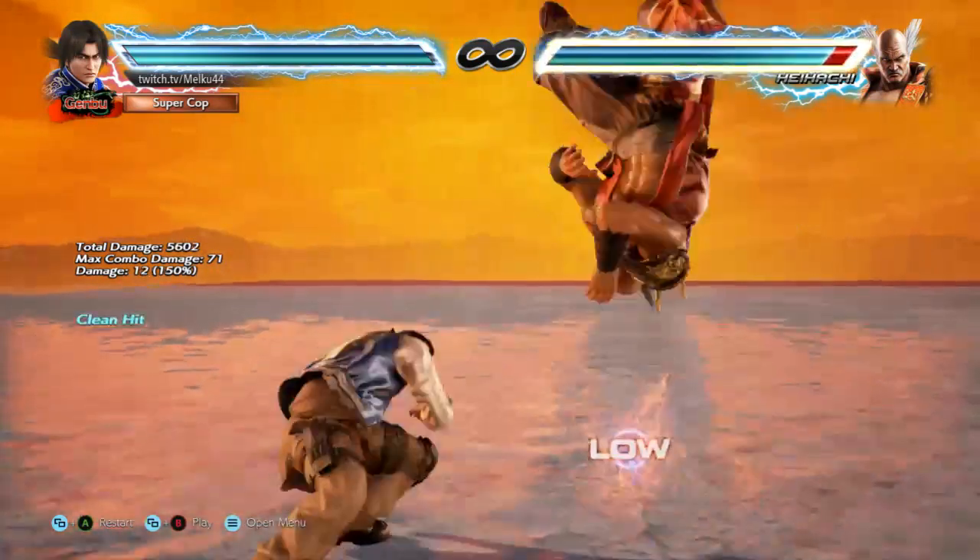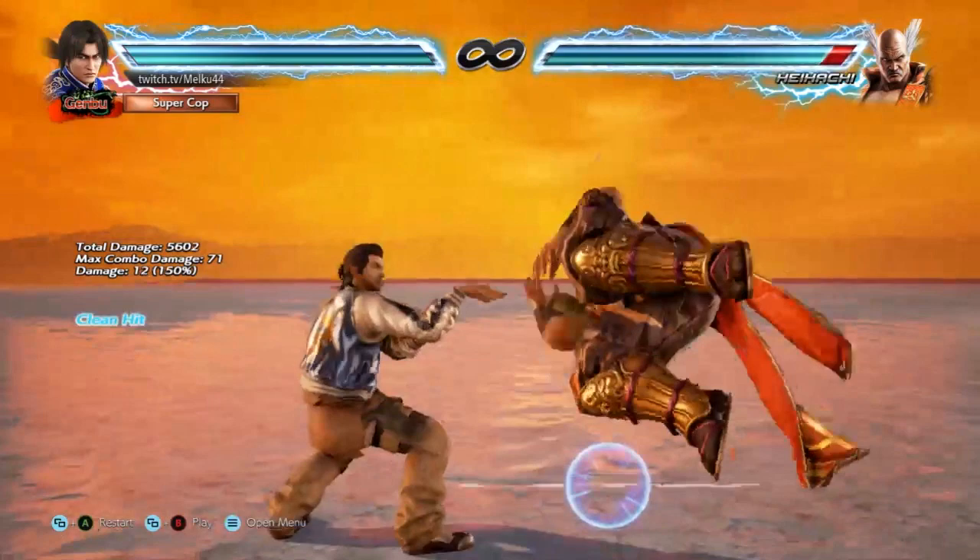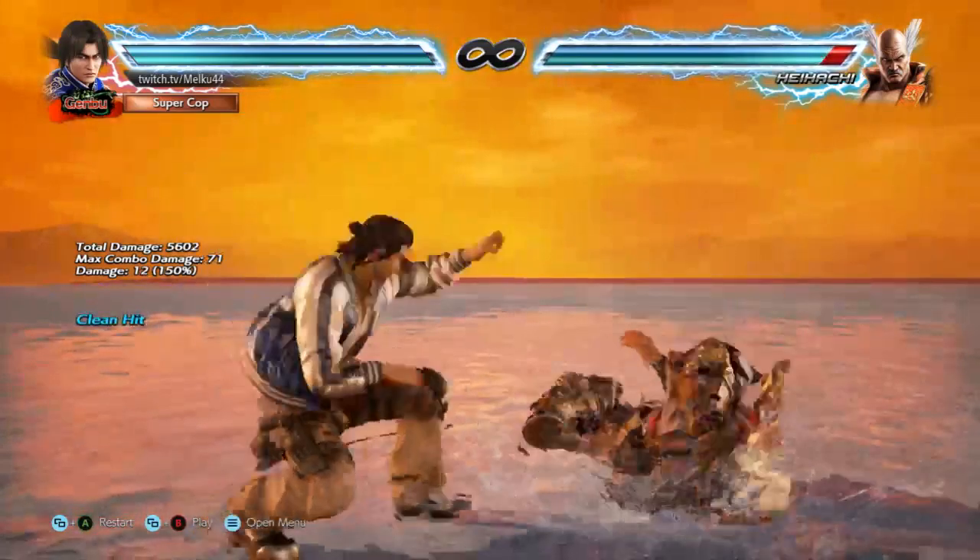Do down four, then sidestep to your left to go into snake. Now because I'm demonstrating this on player one side, hold up after back turn down four to go into snake, and then you sidestep to your right to go into panther. Again, I'm demonstrating this on player one side, so you press down to go into panther after snake.